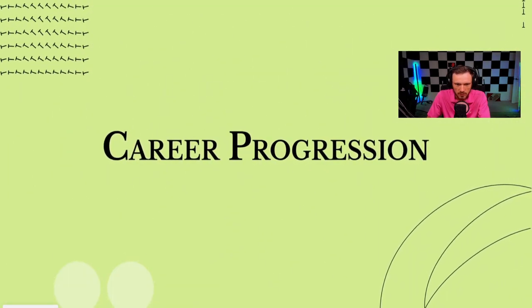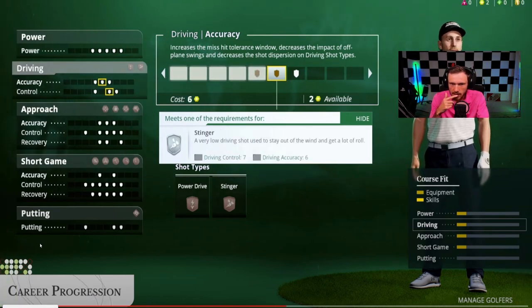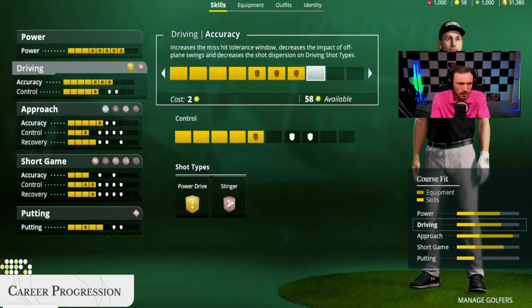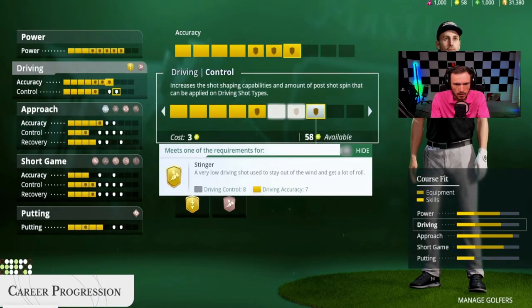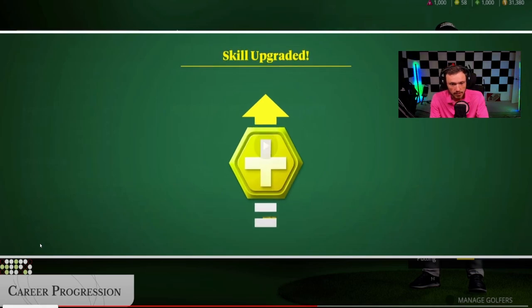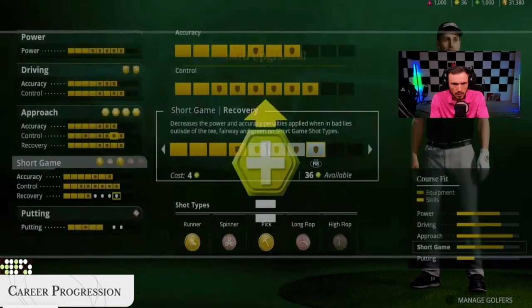Build your golfer's skill set from the ground up with RPG-style progression — this is something I know we were all very curious about. I'm seeing a lot of skill points: power, driving accuracy, approach, short game — all these different skill points, very interesting. Earn XP and skill points as you play, then use them to develop your golfer's skills in five key areas. Once you upgrade skills to a certain level, new shot types will be unlocked — that's how we get new shot types via skill point trees. Upgrade shot types from bronze to gold as you progress to really master different aspects of your game.